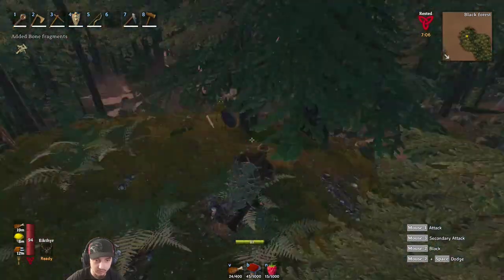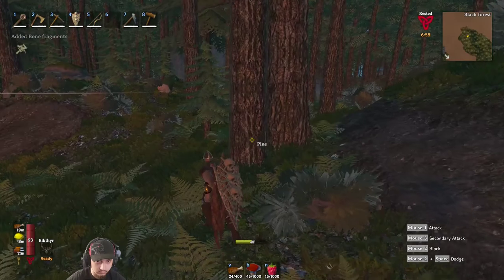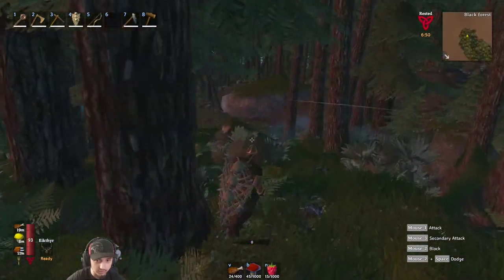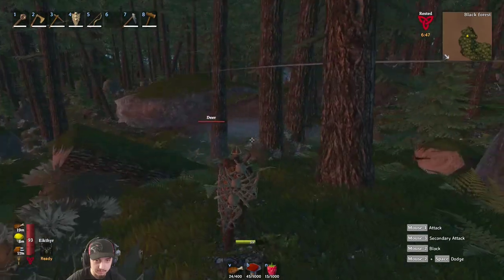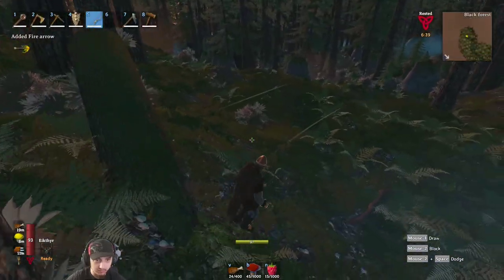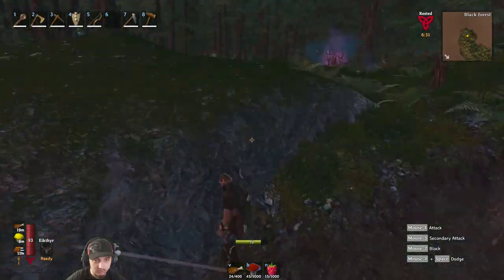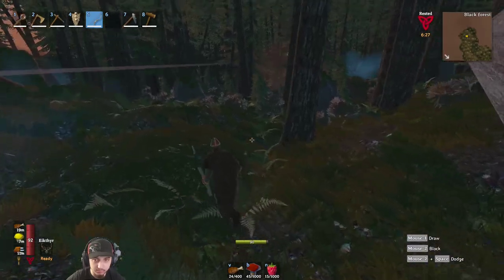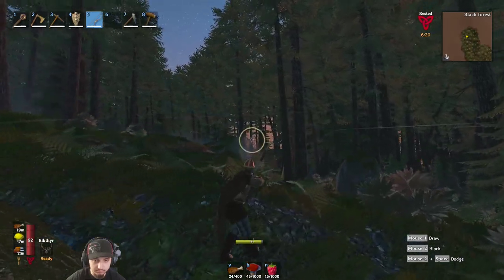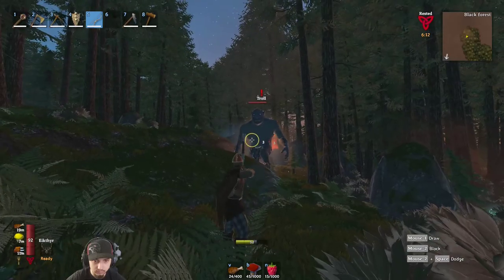There are some more skeletons up here. Gotta remember where I found that spawner. That one hit him nice. Even this level one is no match for the mace. I wonder if we'll find the trader eventually too - that'd be nice. Oh, there's a spawner right there! I forgot I had my fire arrows on. Is that a troll over there? Yes it is - I want to kill him too. I hit him from here. Oh yeah, I'm just ripping him.